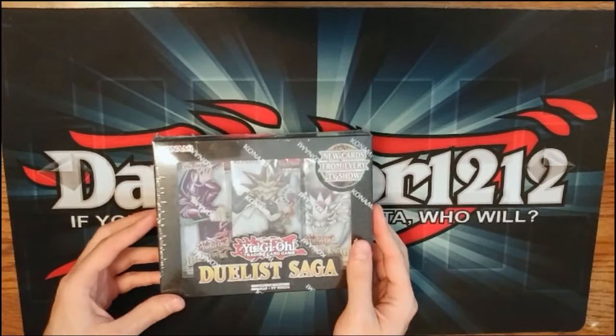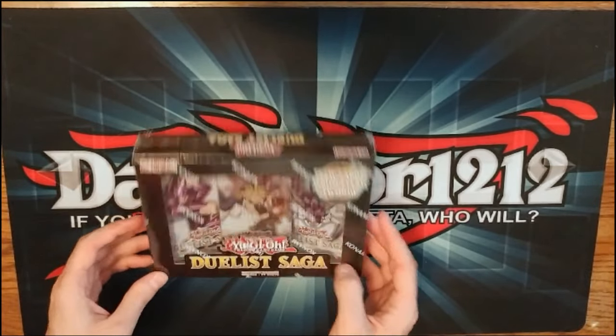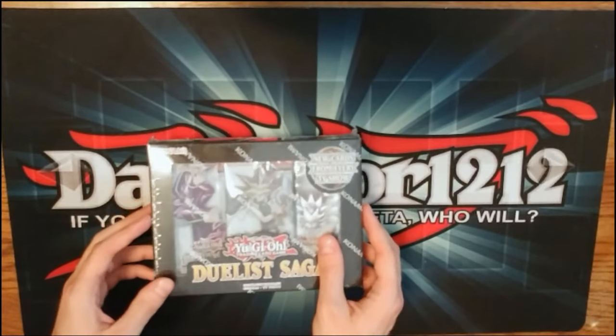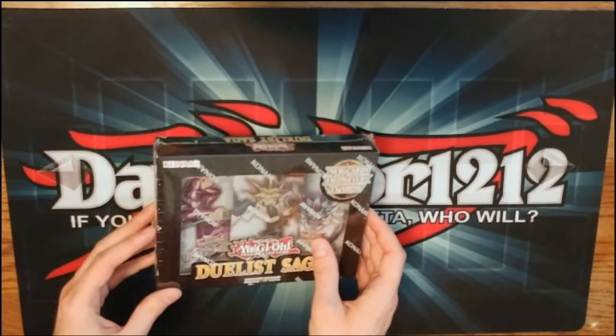What's up guys, David here and we're doing a box opening of Duelist Saga. I got Caitlyn here to help me out with this. I had to rip her away from Breath of the Wild in order to do this. She's so addicted.